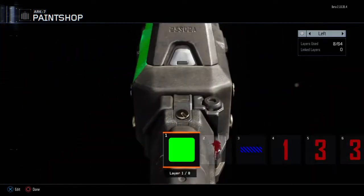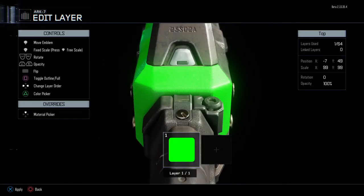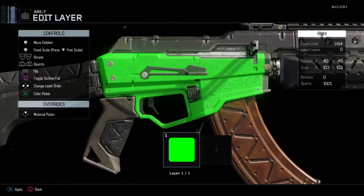That's just about done for this side. You can copy and paste between sides, but you can't flip a side, which is really annoying.